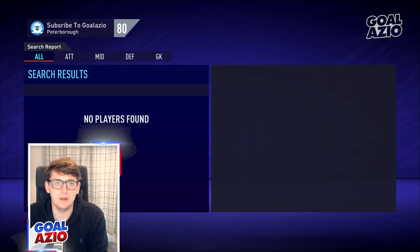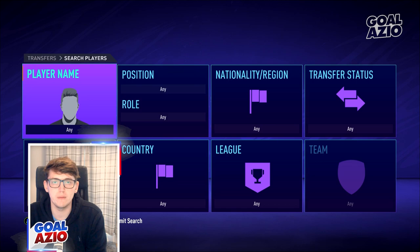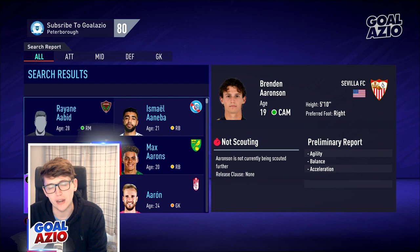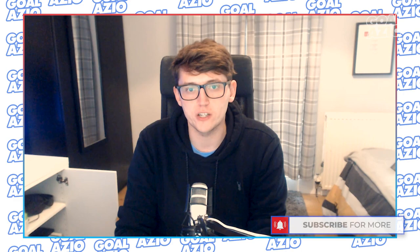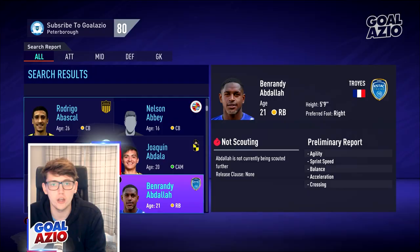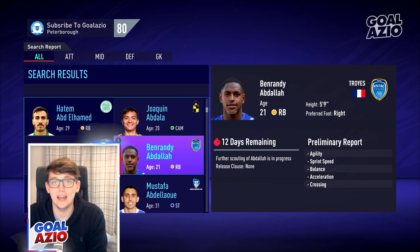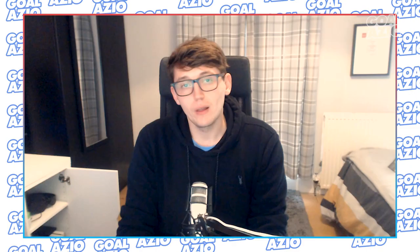Getting more bang for your buck is actually signing players on a pre-contract. This is more difficult this year with the new restrictions in place in career mode. But without a doubt, make sure you have some budget left over in your saves for January, because there are going to be some absolute gems popping up that you can get on a pre-contract ready for season two. All you need to do is understand what you're worth as a team. If you're in League Two, you're not going to be bringing in the likes of Ronaldo, but you could bring in potentially a League One or Championship player on that pre-contract. Weigh up your options and bring in some players on a pre-contract.